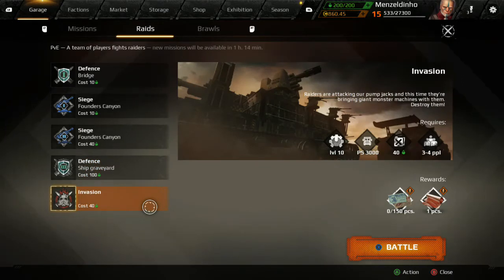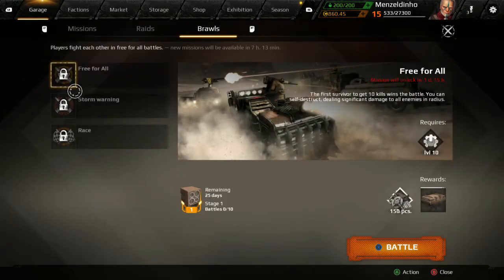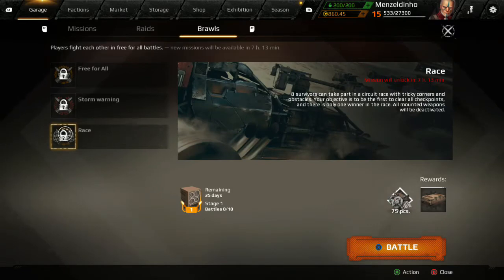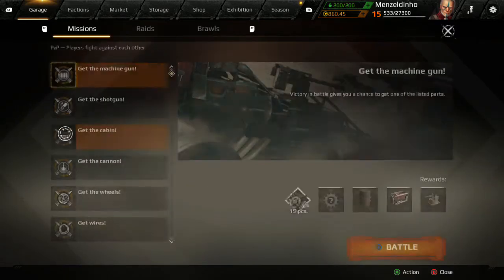You've got Invasion, where you fight leviathans — massive machines that you can build yourself at level 17. Brawls unlock randomly and you get a free-for-all where it's everyone against everyone, and the rewards are pretty good. Storm Warning is like PlayerUnknown's Battlegrounds where the fight area decreases and you've got a red zone. And then there's a Race — pretty standard race to the finish line. That's all your modes so far.